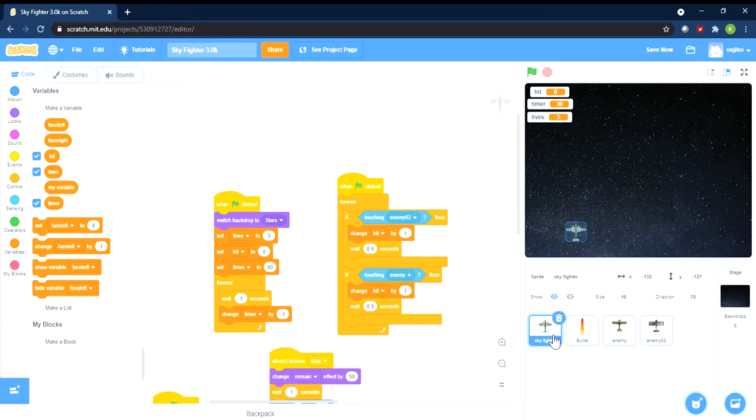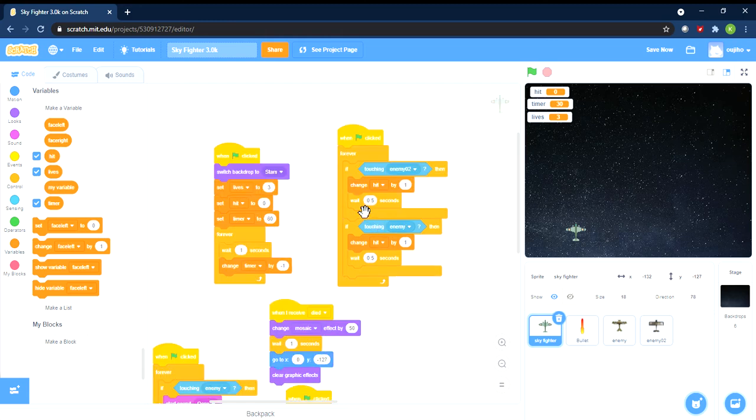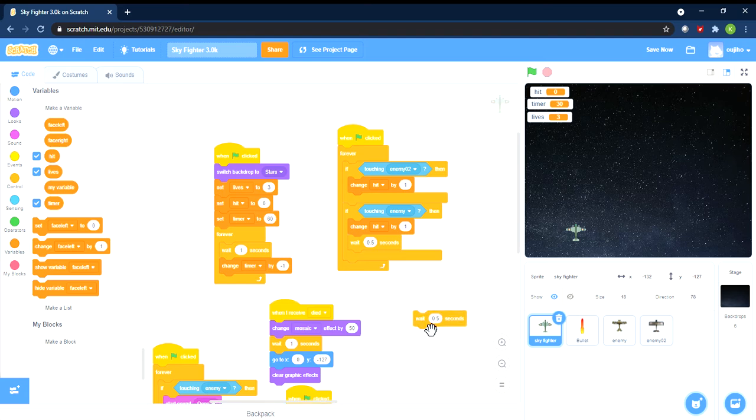This is the main plane. If you touch Enemy or Enemy 2 — which are the enemy planes — then you change hit by one. We had some problems here: one bug is that when the plane is touching an enemy, you register many hits because you're deemed as touching the plane many times. We solved this problem by adding a wait of 0.5 seconds. Let me show you what happens if you remove that 0.5 second wait.